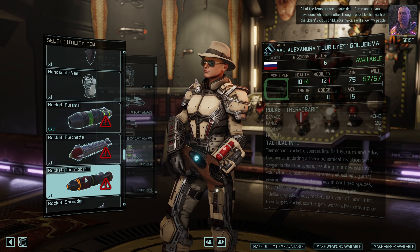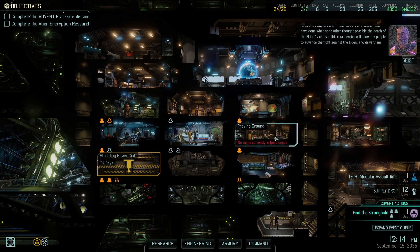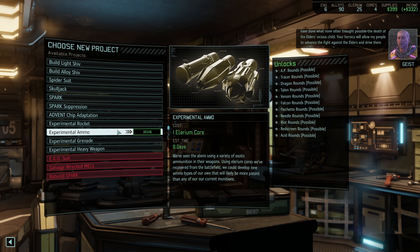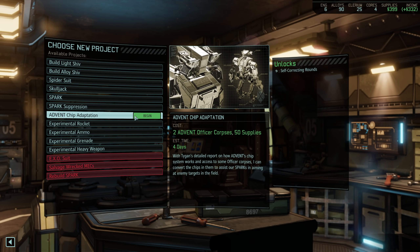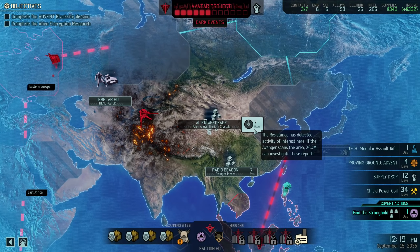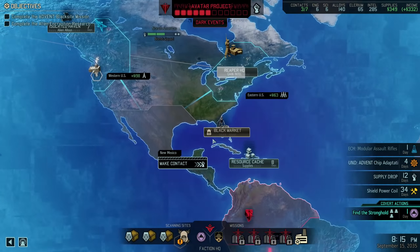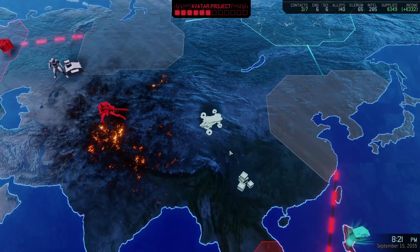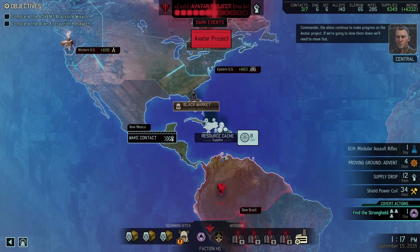The Templars are in your debt, Commander. Sounds interesting. Back to the Proving Ground for a moment — I could get Advent Ship Adaptation here. I'll try to use the Spark a little bit more, so I suppose we can get that. Back to our Elerium crystals — there, that's 40 crystals. Now we can get the supplies. I assume we'll get a mission sometime soon, probably a guerrilla operation.